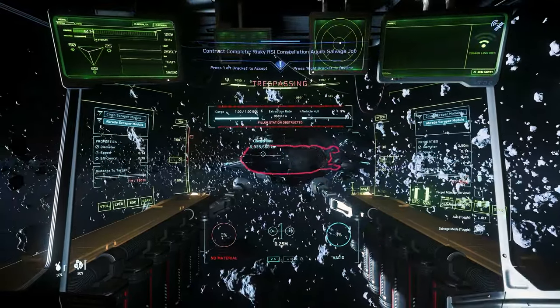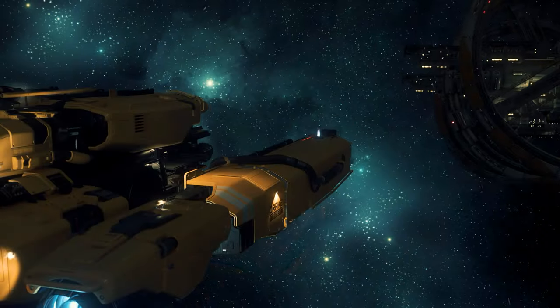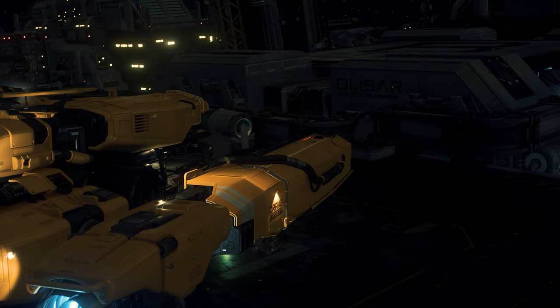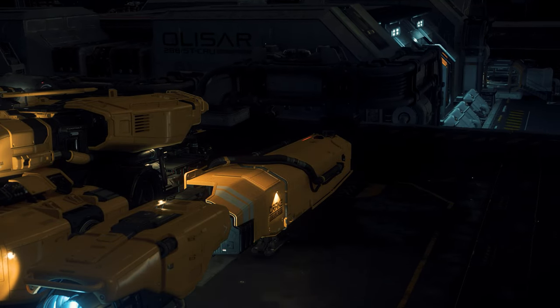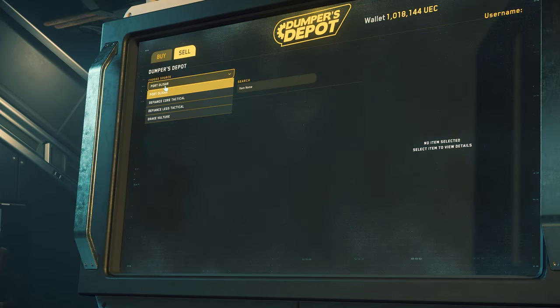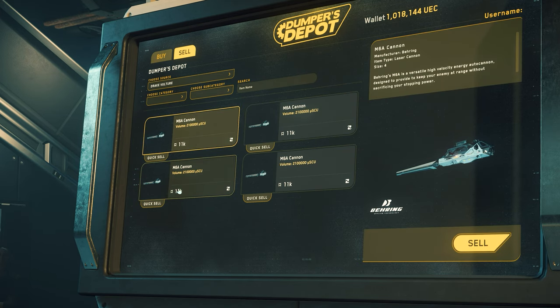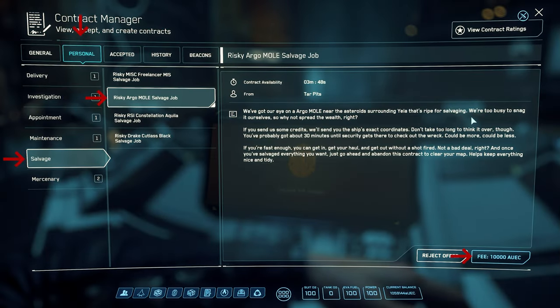Especially the larger and riskier salvage missions usually offer larger ships as targets, which in addition to more extensive equipment in the area of weapons also offer a larger hull area, which can more than fill the cargo space of a Drake Vulture. The sale of the standard main armament alone provides 44,000 alpha UEC as an additional source of revenue.